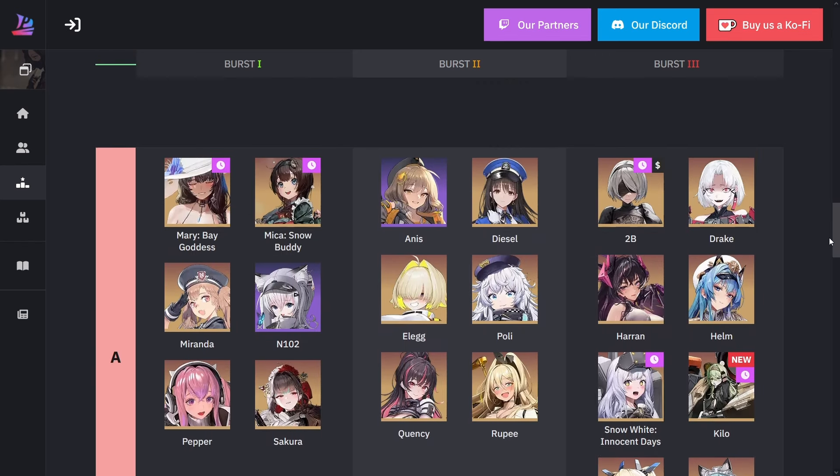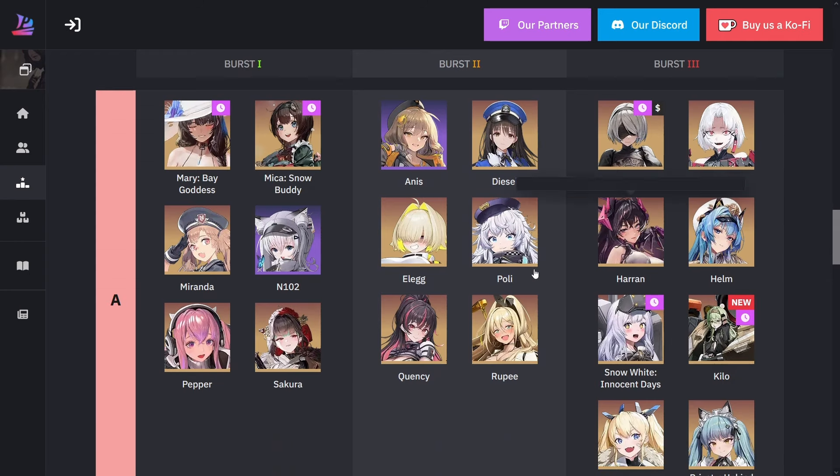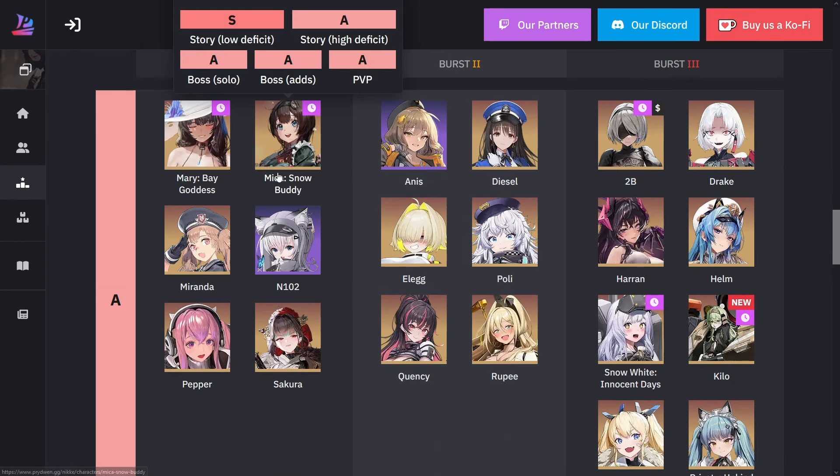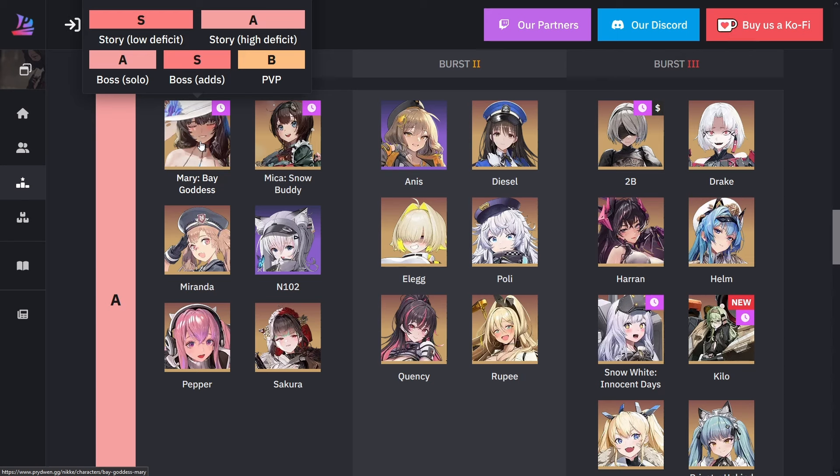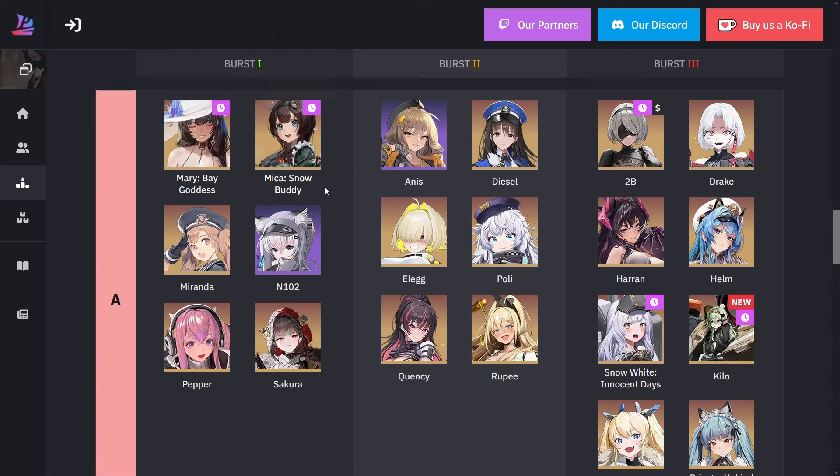Let me go down to the A ranking here. We have some other units including a few seasonal units — Summer Mary and Christmas Mika. Summer Mary is actually a pretty good healer, but she needs a lot of water units to really excel. There aren't that many good water units currently.